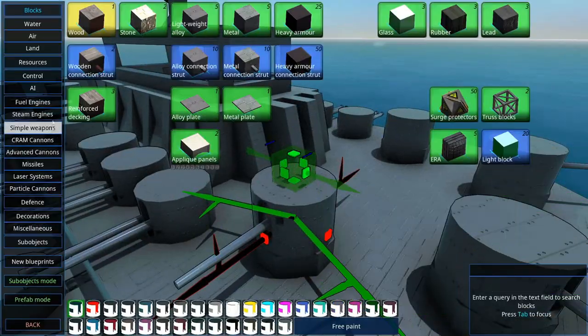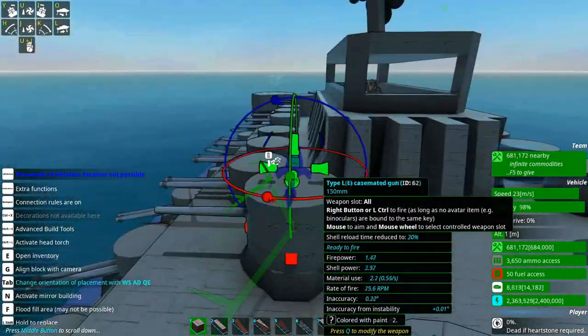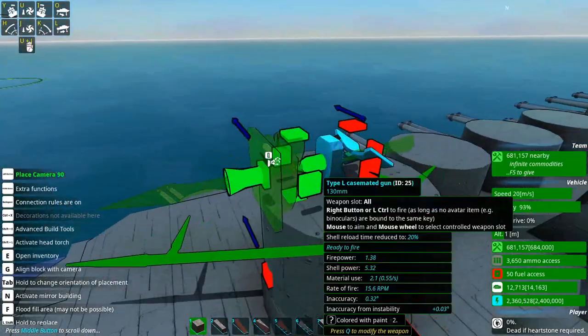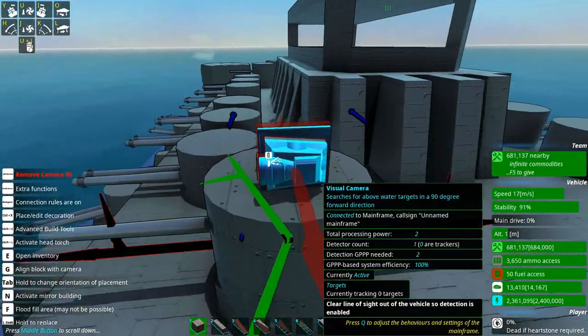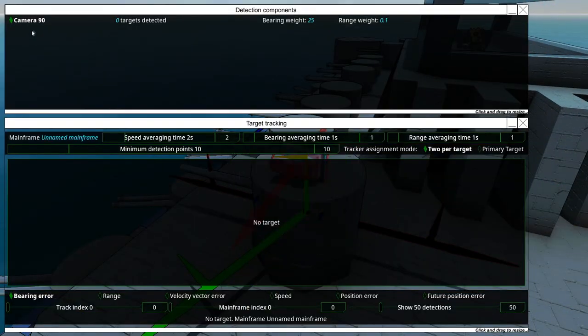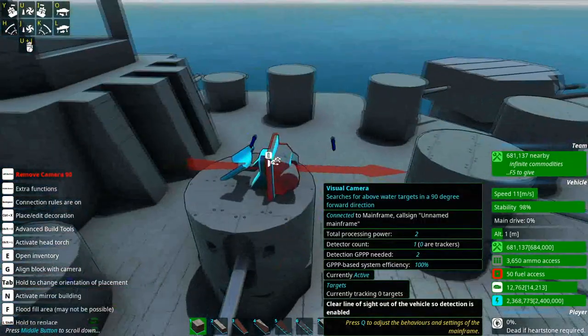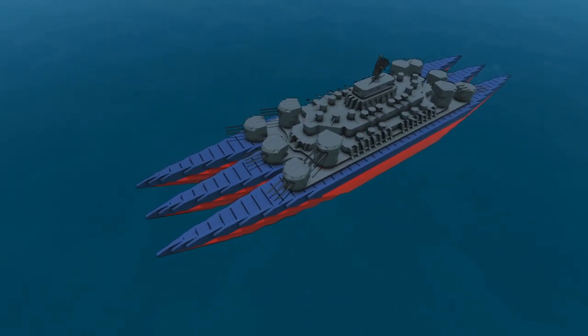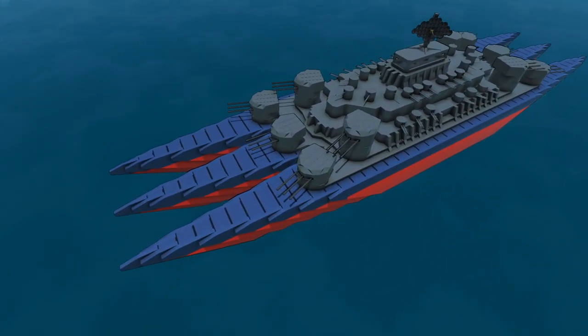If we just quickly drop something like a camera here and hit Q on the camera, you'll see that the camera I just placed is pretty much the only detection this thing has — it has literally nothing else. I'm guessing Zafuja just likes to play on automatic detection or something like that. Fair enough.